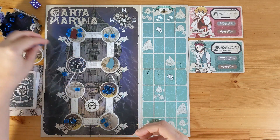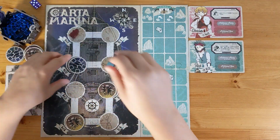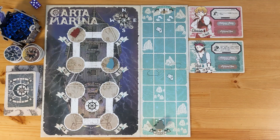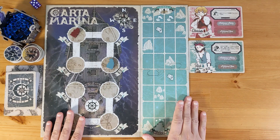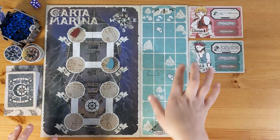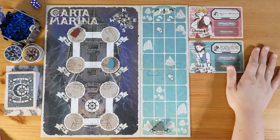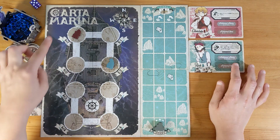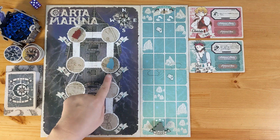Now I'll show you exactly how it plays. To set up, you put your ship figure on the starting position on the route board. The route board shows the sea with some reefs — you have to navigate your way home. You choose two characters out of six available. Here I've got Charlotte and Rick, and you put your meeple on the spot indicated on the character card. For Charlotte it's W1, and for Rick it's E2.